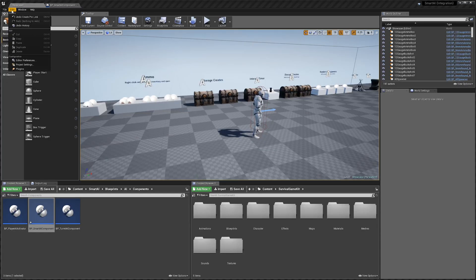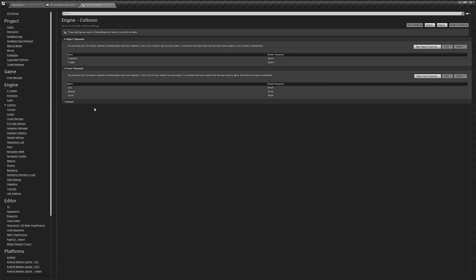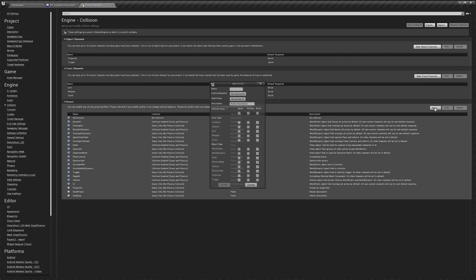Next, we're going to go to our project settings — Edit > Project Settings — then to the collision tab, presets, and create a new preset. I'm going to call this 'dead cap', set it to query only, set it to pawn, and then set it to ignore all the trace channels — ignore pawn, physics body, vehicle, and projector — and hit accept.